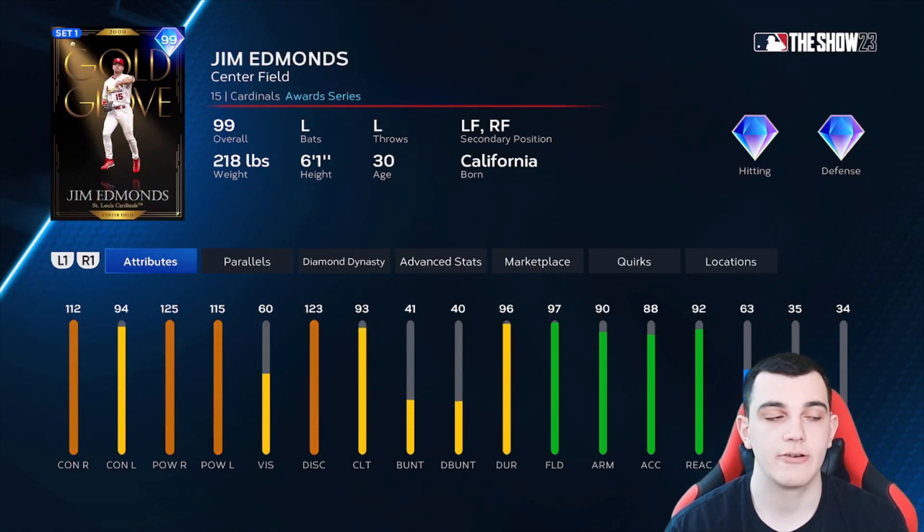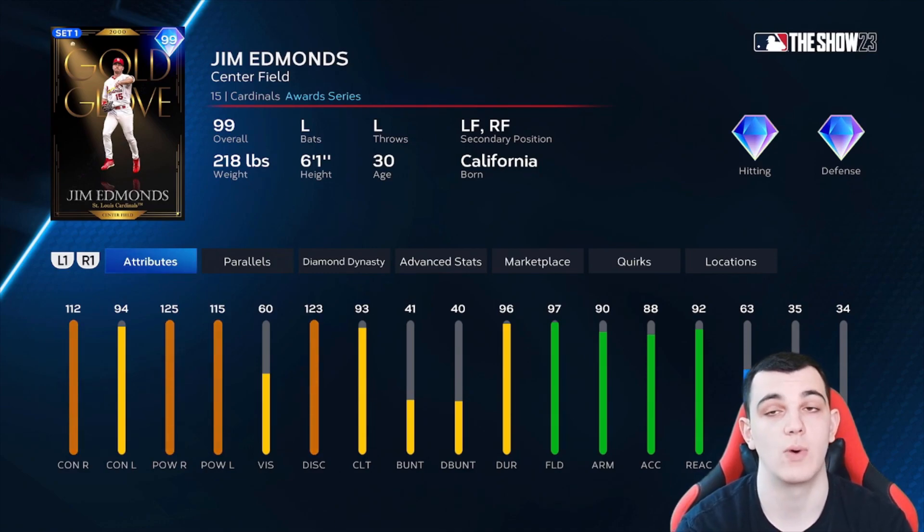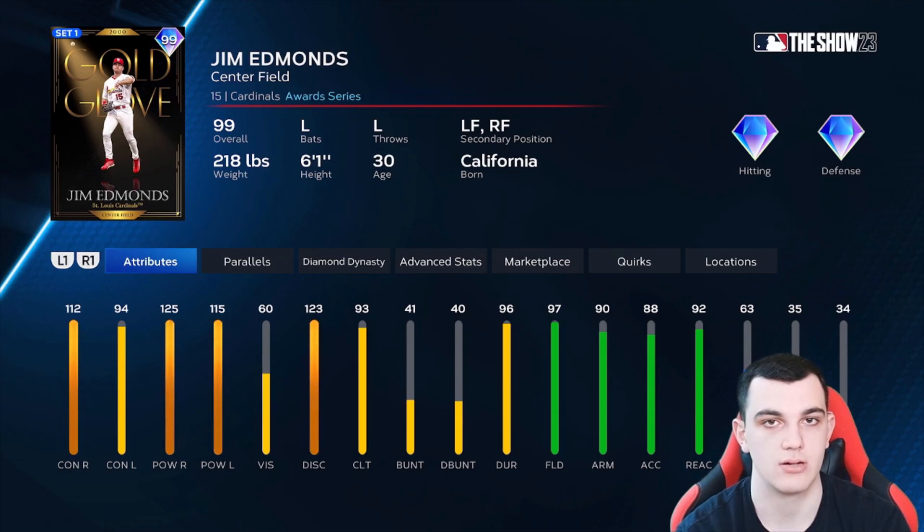Jim Edmonds is another A tier card, and the one thing holding him back is 93 clutch. He destroys righties and is pretty good against lefties, though contact versus lefties could be better for S tier. He's an insane defender with 63 speed, which is good enough for the outfield. But his clutch really hurts him, making him a little weaker overall. A tier card.